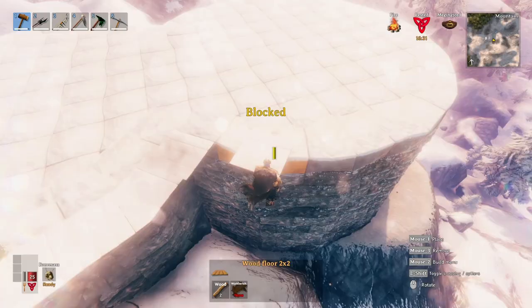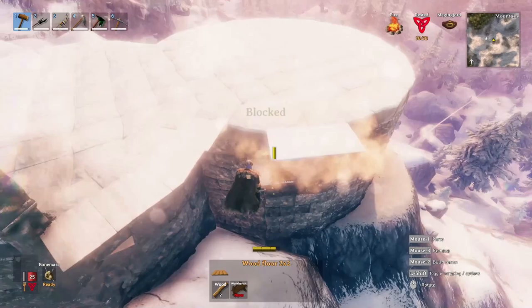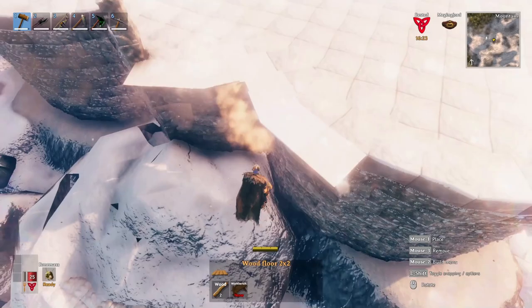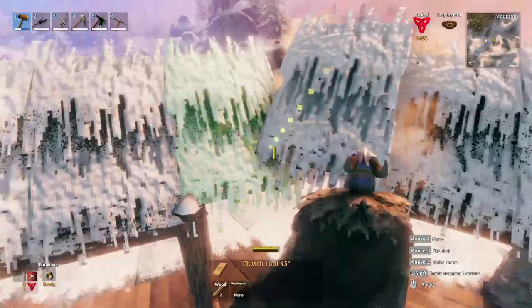The last part of today's build was constructing the wooden walkway section that peaks out over the top of the first section of the keep. I did this by making the wooden floors, connecting them with beams underneath to give a show of support, making a nice canopy, and then closing them in with a stone wall behind.